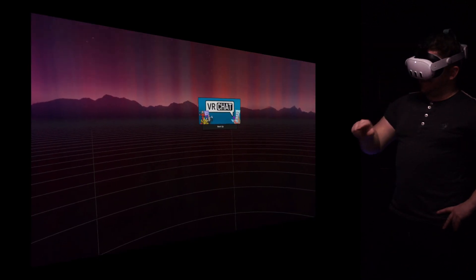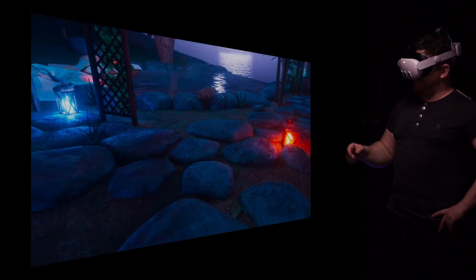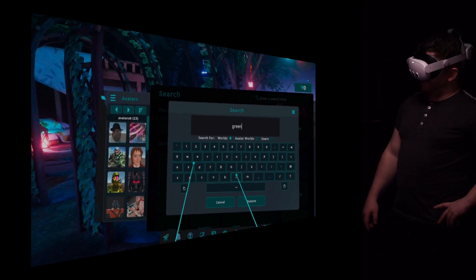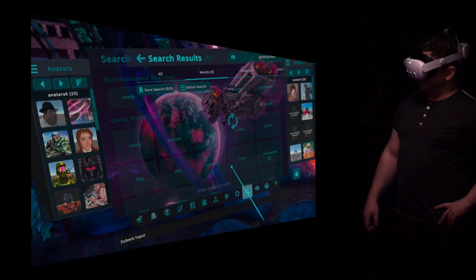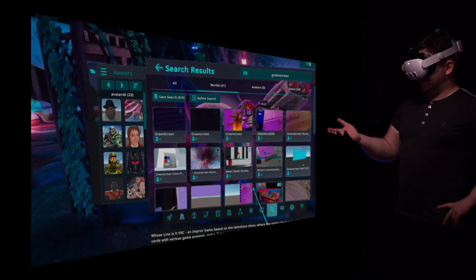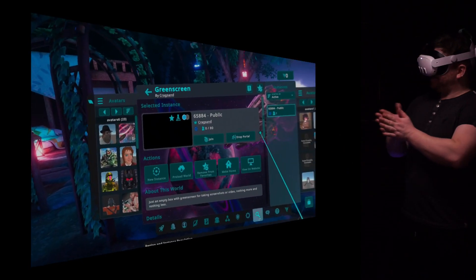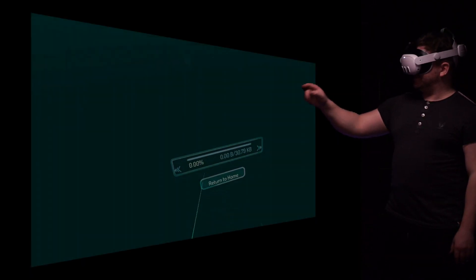Once you've loaded into VRChat, it's just a simple case of finding a green screen world. Open your menu, go to worlds, and just type in green screen. You'll find there are quite a few already kicking around. However, some worlds are just one flat plane of green screen for stuff like VTubing — what you really need is a cube world. This one here is just a massive green cube, so I recommend this one, and it's a really small download, which is always a bonus.